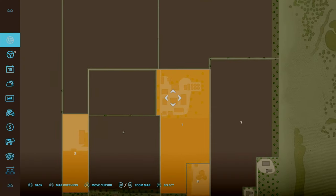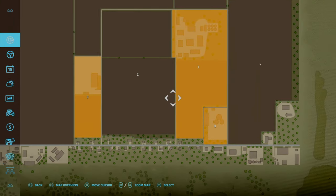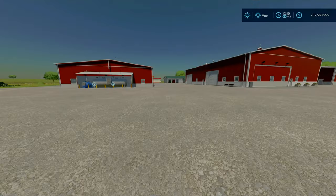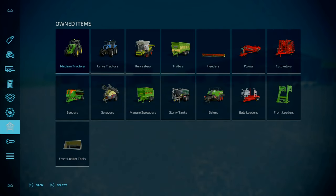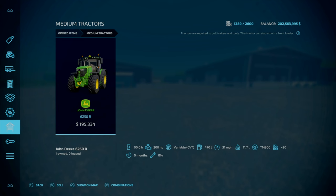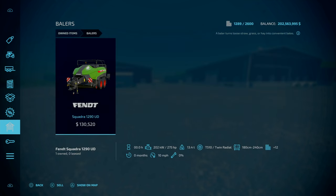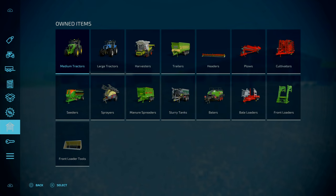In new farm mode you start off with plots 1 and 3 — that is your field 3, field 7, and your two areas for storage. For equipment you've got all of them: harvesters, storage tractors, seeding tractors, sprayers — literally everything you need, including a nice square baler and not a round baler. That is good to see.